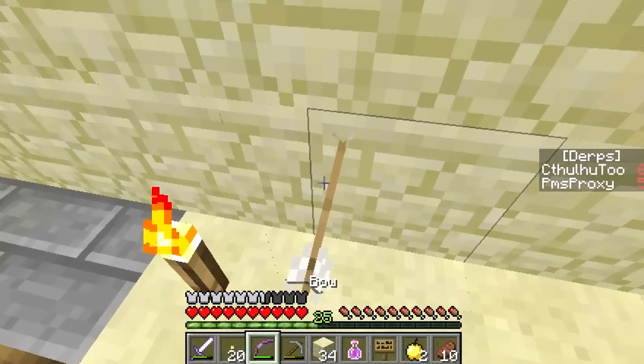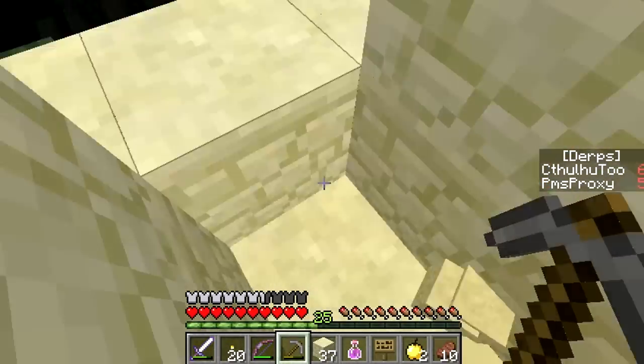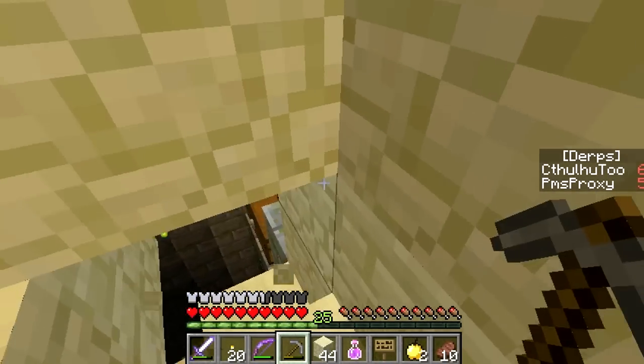I can almost reach a torch a little down lower. How about this — instead of jumping down, let's just make a little pathway down there. Yeah, that sounds much better. For some reason I thought you hit me, but then I realized you can't hit me. Yeah, we have PVP off.